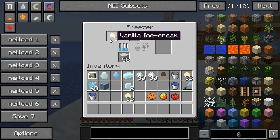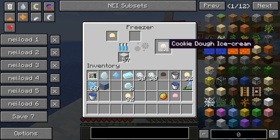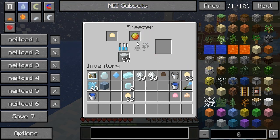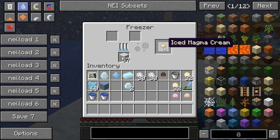We got one chocolate ice cream and it didn't use all four vanilla ice creams. If I put a rose red dye in I get strawberry ice cream, and if I put a cookie in I get cookie dough ice cream — my favorite. One last ice cream type: throw in magma cream and you'll get iced magma cream.